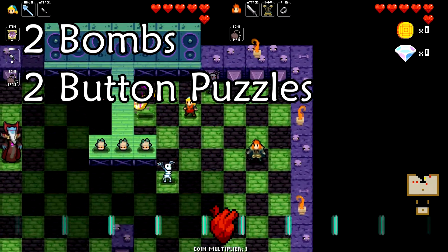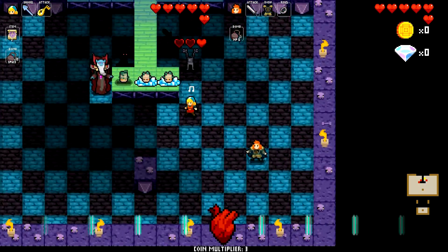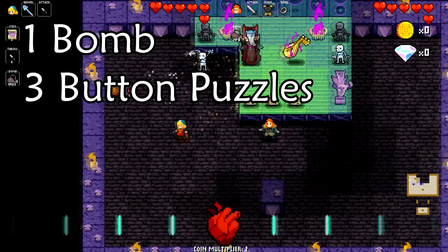If you want a safer strat after the two puzzles, you can walk around the stage to bomb the loot first and then the Necrodancer. If you only have one bomb, you will have to do three puzzles and then bomb the center.